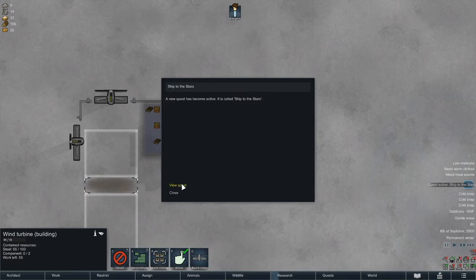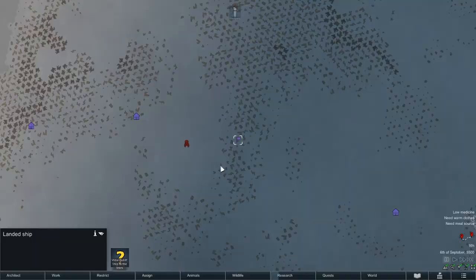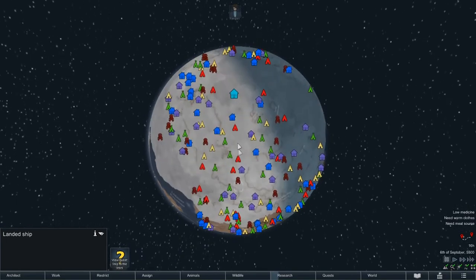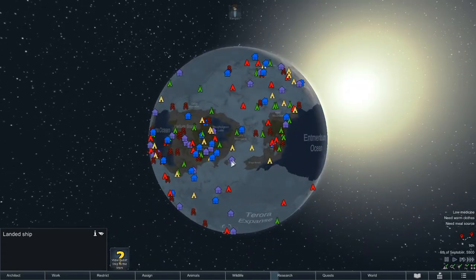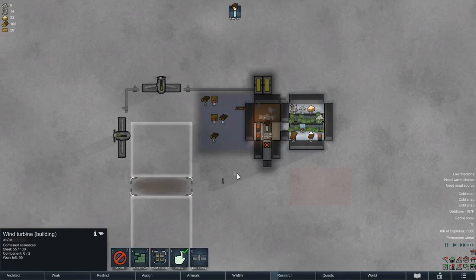Active quest: Ship to the Stars - we know what that is. Cheers to the patrons. Looking at the world map - holy shit, you couldn't possibly make it any further. There's actually an ice path through the middle of this planet. Anyway, that's interesting - we're not trying to do that. I don't see how we're going to get anywhere at this point.